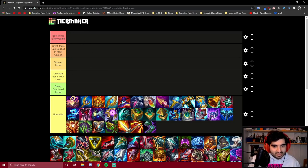My tiers are separated into these categories: Unusable, which is basically for AP or support items that Darius doesn't build or care about. Barely Functional items have stats Darius likes but you should never build. Unviable Items with Uses are fun items that mostly don't work in solo queue. Counter Items are built against specific champions or team comps. Great items can be built into most games but not every game. And the best items are ones you get every single match because they're good into everything.